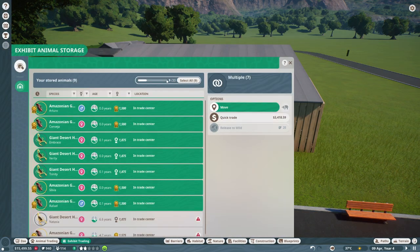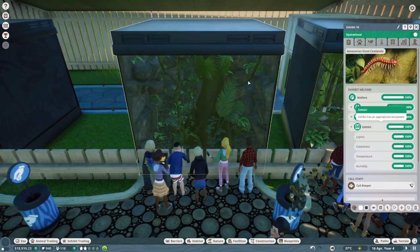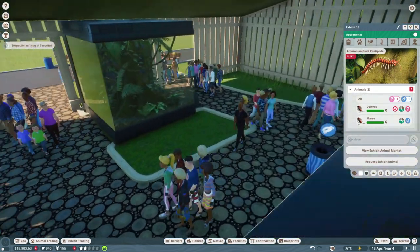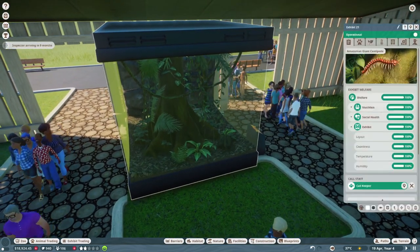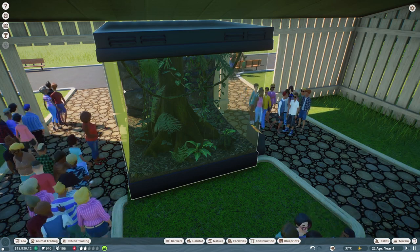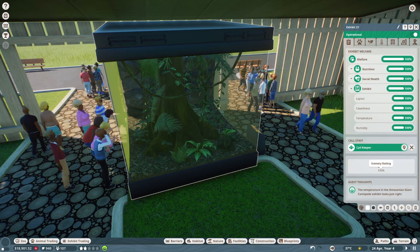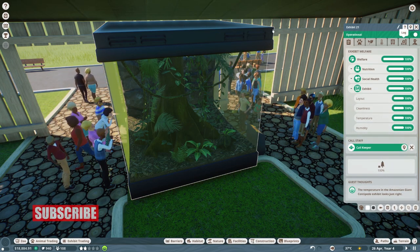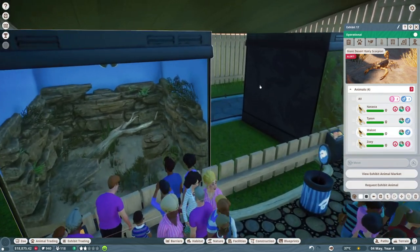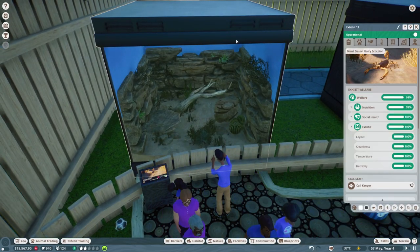We're going to quick trade those for $3,400. I know this series isn't starting off quite so exciting — there's a lot of breeding of small animals and trying to make a little bit of money here and there. But trust me, hang around — this will be an exciting zoo franchise. We will be getting to habitats on the next episode and we're going to start our flamingo habitat. Let me know in the comments below what you think we should put in this zoo — I'm building it with you. Please smash that like button, hit the subscribe button, tap the notifications bell, and don't forget to join the community Discord. Thank you for joining us and we will see you on the next episode of Planet Zoo.